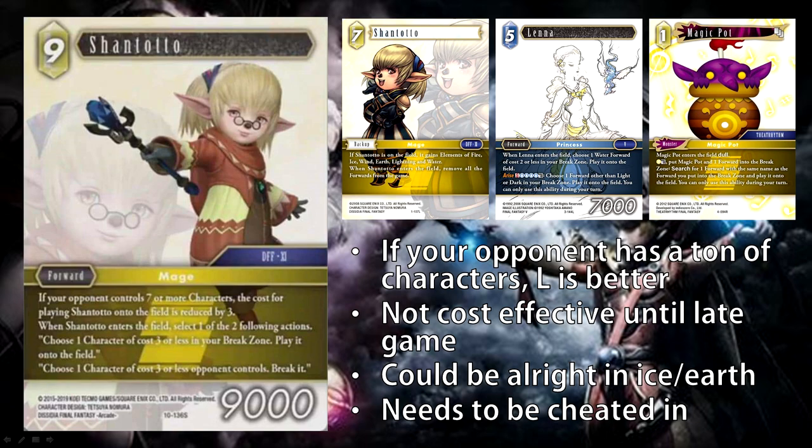Generally when you're playing a forward of that size, you want to be able to blow up something big your opponent controls, as opposed to just a character of three or less cost — which admittedly does allow you to choose a forward or a backup so it'll almost always have a target. But still, even in the optimal situation where your opponent has seven characters in the field making it 6 CP, that doesn't seem like a massive payoff. Here's the thing: if your opponent has seven characters in the field, it means they either have five backups and two forwards, or a ton of forwards. In that sort of situation, the Legendary Shantoto is just going to be way better — you want to chuck down Legendary Shantoto and just blow all those forwards up.